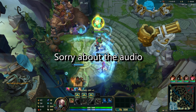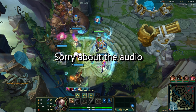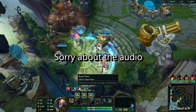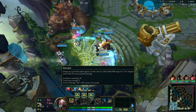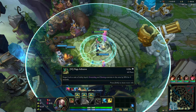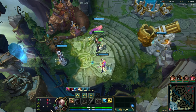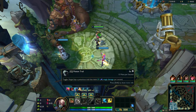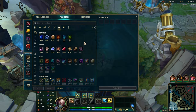Hello friends, and welcome back to another Earth video. I'm your host Real Estate, and I am playing as Singed. We are running Grasp, Demolish, Conditioning, Overgrowth, Sudden Impact, and Ultimate Hunter. I forgot to look at some of my runes, so some of them aren't really going to do anything. But regardless, here we go.